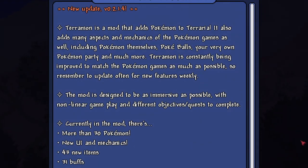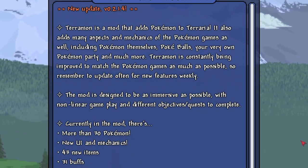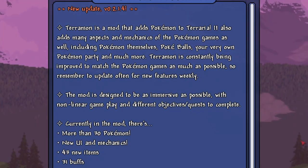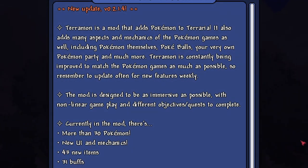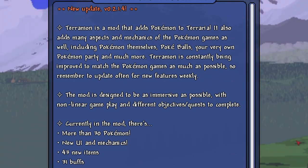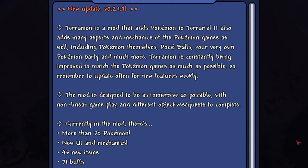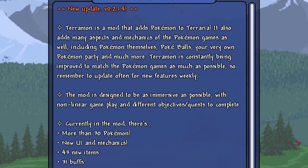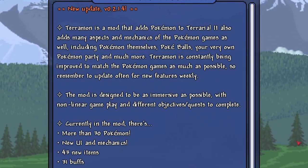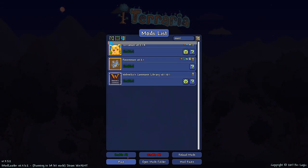Terramon is a mod that adds Pokemon to Terraria. It also adds many aspects and mechanics of the Pokemon games, including Pokemon themselves, Pokeballs, your very own Pokemon party, and much more. Terramon is constantly being improved to match the Pokemon games as much as possible, with updates for new features weekly. The mod is designed to be immersive with non-linear gameplay and quests. Currently there are more than 30 Pokemon, new UI and mechanics, 43 new items, and 31 buffs.